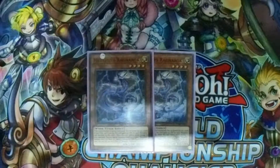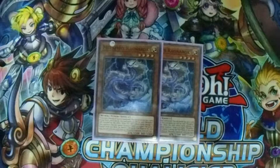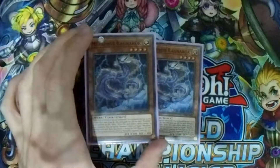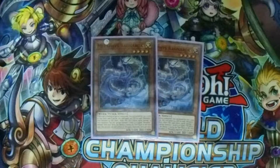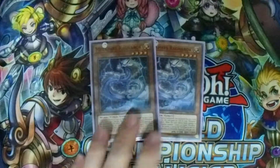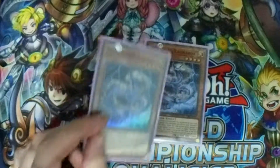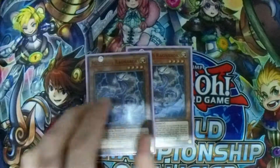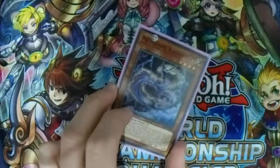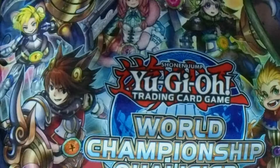Moving on to the little Metaphys engine: it's Metaphys Ragnarok. He's a tuner. When normal or special summoned, you can banish the top three cards of your deck, and this card gains 300 attack for each Metaphys card you banish by this effect. That's not really important, but banishing three can sometimes save your ass. You can accidentally banish stuff to go for Rank 4 plays, Link plays, or whatever you need — you can even special summon Angel of Zera. The rest of the effect requires other Metaphys cards. It's a Level 4 Light, 1500 beater — it's a decent card for this deck.